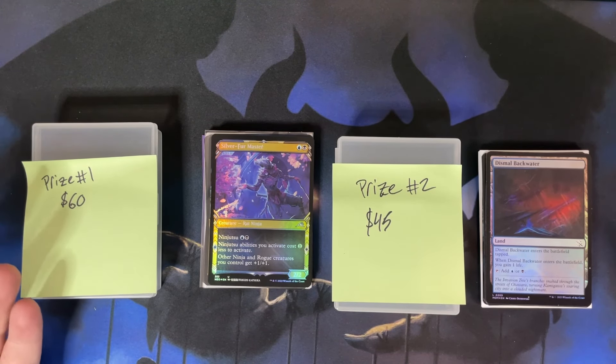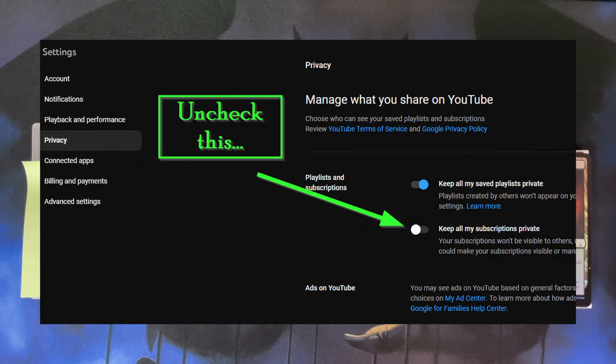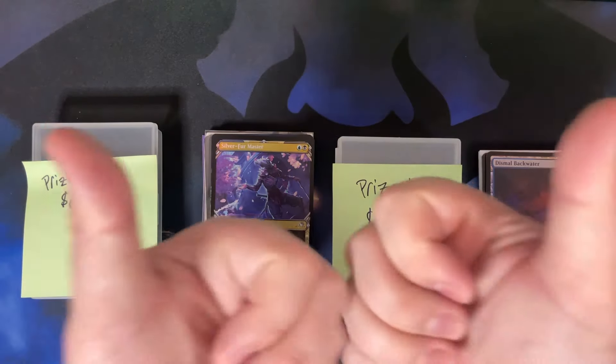So all you gotta do is be subscribed. In your settings — I'll put it up on screen how to do it — you have to make sure that your subscriptions are public. If your subscriptions are private, it will not tell me that you were subscribed to me, and hence you will not be entered into the giveaway. So I'll show you how to do that. Just make sure you're subscribed and your subscriptions are set to public. I'll probably give people a couple of weeks — I probably won't actually do the giveaway until February — so if new people want to come in and get subscribed, that's fine. Thank you so much for subscribing, and stay minty out there. I'll see you guys in the next one.